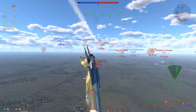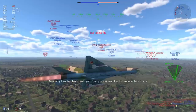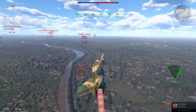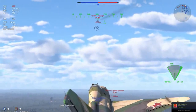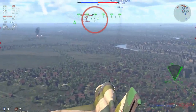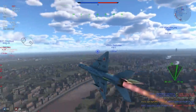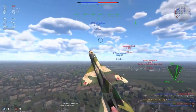Moving on to the next match, I have an Etendard A problem and an Etendard C problem as well. I can sort of out-turn them but the Etendards do have that ace up their sleeve where they can bleed a lot of speed in a single turn. This particular Etendard decides to fly in a straight line, which is prime targeting for me. I send a missile — not quite — and unfortunately it decides to track the Hunter instead. I cannot catch a break in this plane at all.